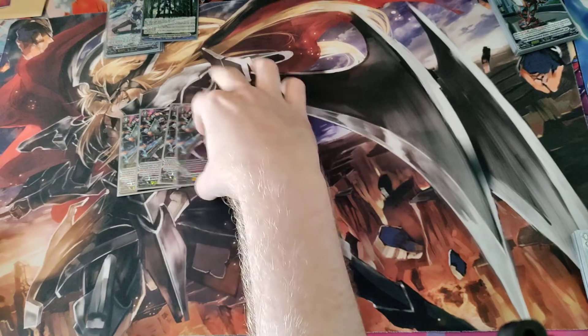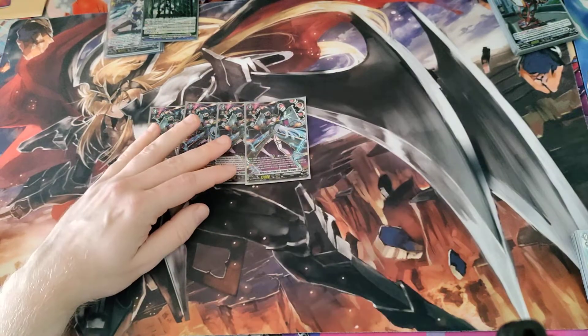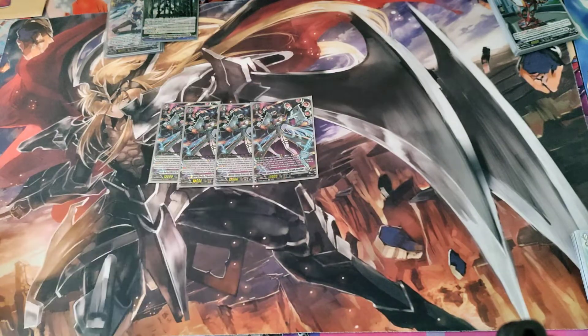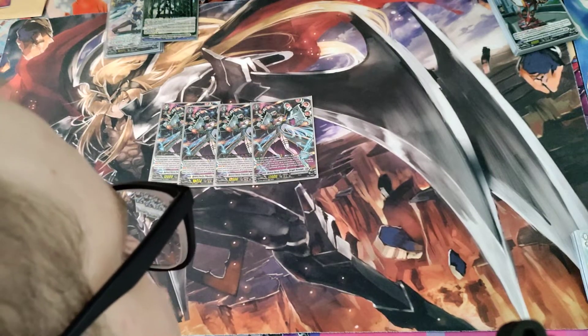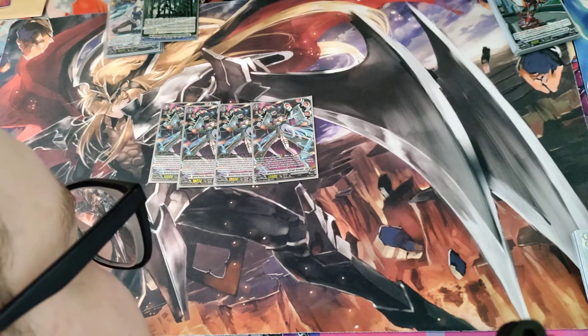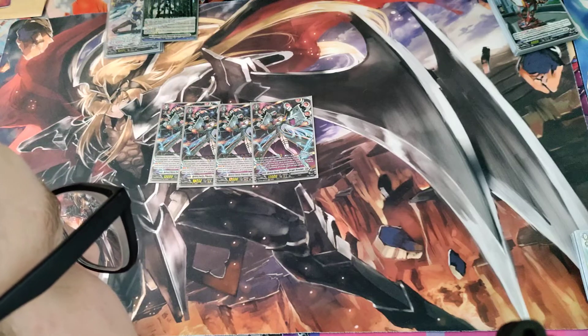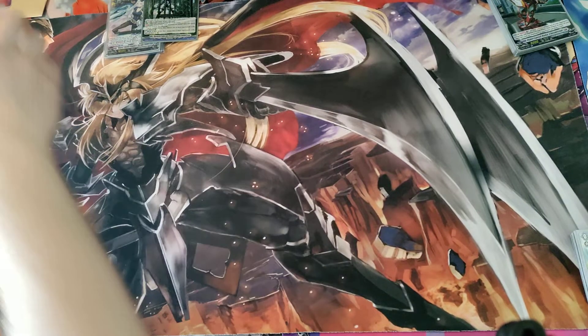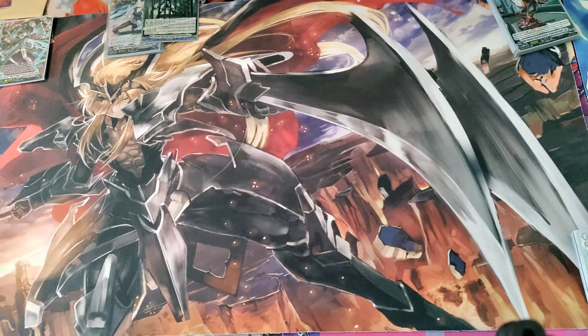Going into the main boss of the deck — Seraph Purelight. When placed on Vanguard, you counterblast one to call one card with Seraphine's card name, and your opponent chooses two cards each from their hand, rear guard, and soul to imprison in your prison. During your turn, all of your front row get 5,000 power for every two of your opponent's cards imprisoned. If there are ten or more in your prison, your front row gets critical plus one — insane pressure.